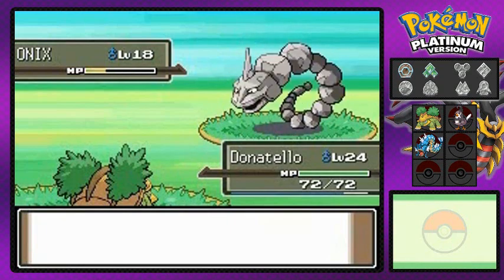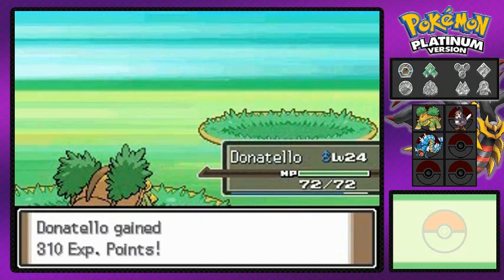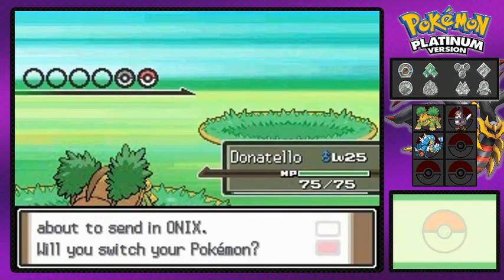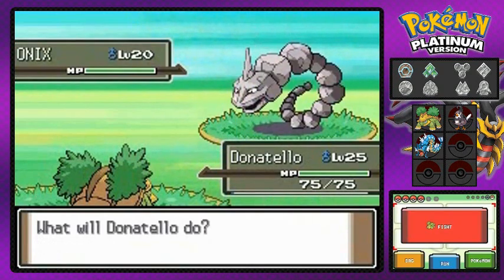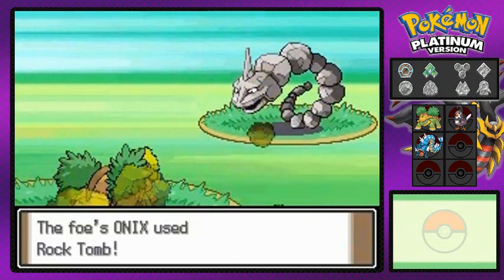I taught my Pokemon Bullet Seed because he can. Everybody's getting experience points — look at that, Donatello grows to a healthy level 25. He's coming out with another Onix so I'm just going to stick with Donatello right here. Now what else do we need to know about this place?